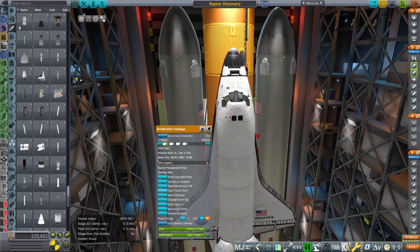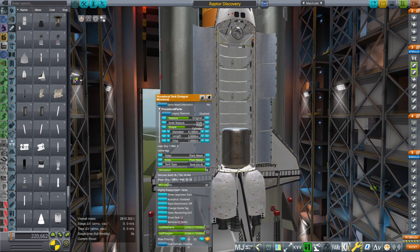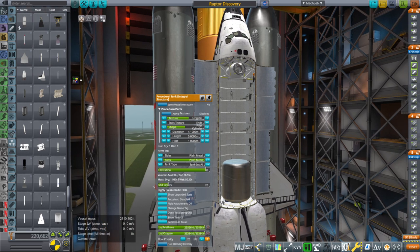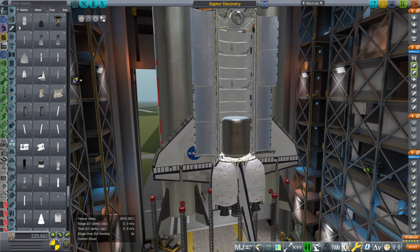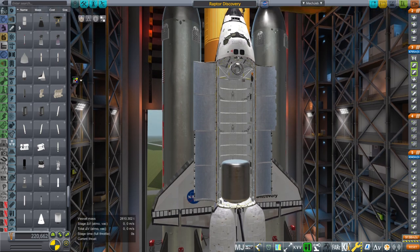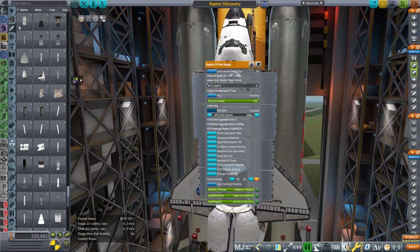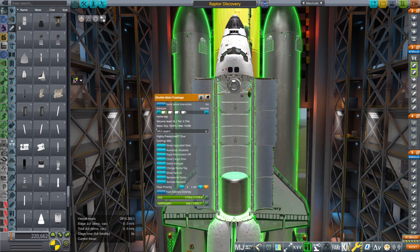We have a 50-ton payload in the bay. The shuttle's capacity was 25 to 28 tons depending on which version of the external tank, and later in the program they were mostly launching to the ISS so they didn't carry nearly that much. 50 tons seems quite high, but the vessel mass is 2800 tons compared to a normal shuttle stack's 2030 tons — an extra 700 tons of tankage. We also have more efficient methane-oxygen boosters instead of solid boosters, so my initial estimate is 50 tons.